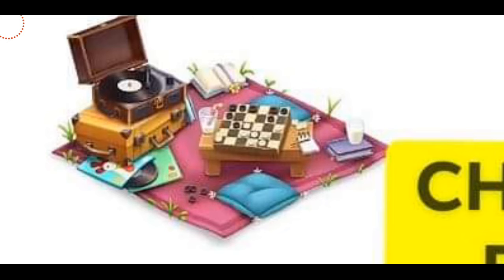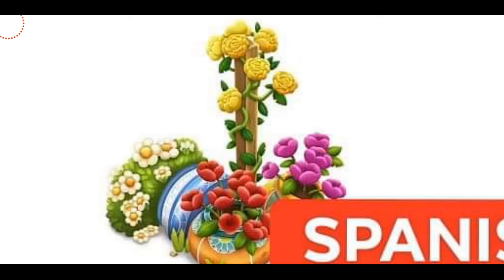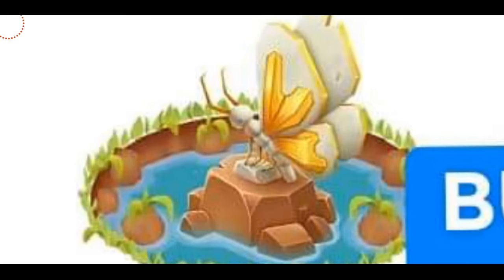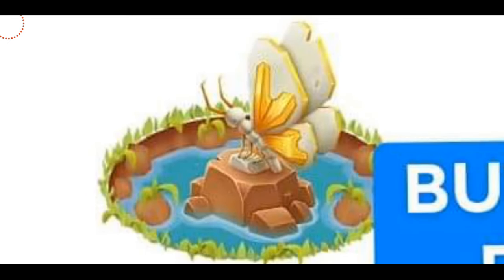The next decoration is called the Checkers Game, which is sort of a mat with different books and pillows, and there's a chess game going on — maybe some people are enjoying a picnic around my farm. The next are the Spanish Flowers, very beautiful, very static, and very colorful. The final decoration coming with the permit land is the Butterfly Statue, and this is my most favorite decoration. It looks like the normal ditches we have at our farm, but there's a little golden butterfly, so it's really, really cool.